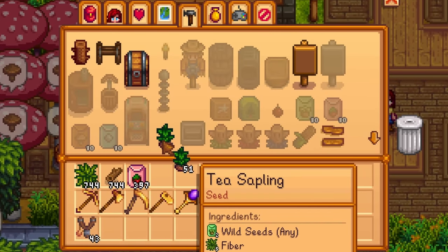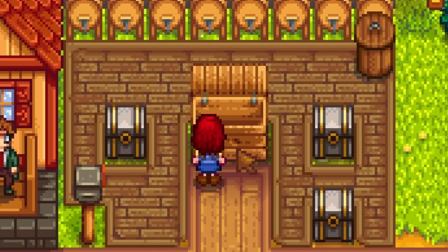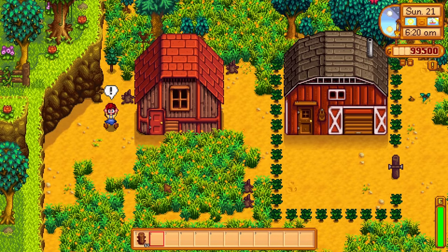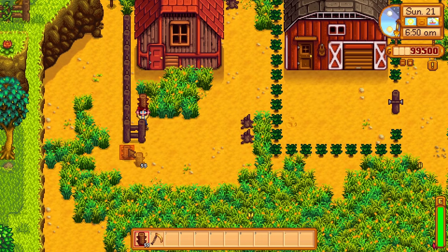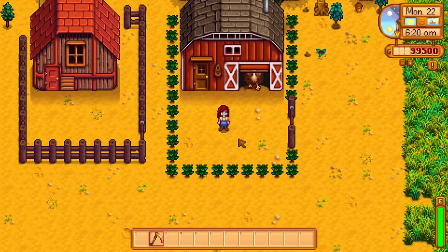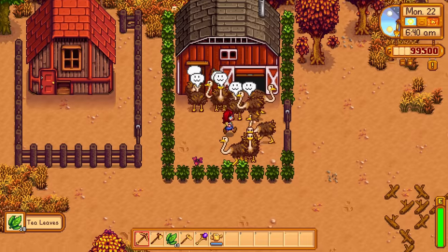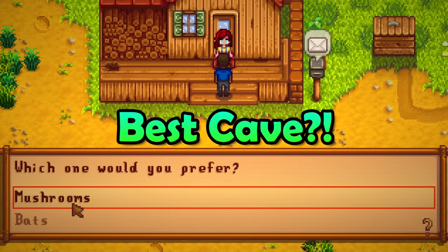I know you'll love crafting tea tree saplings just to sell them for maximum profit, but they do have one other really good use. Keep some tea tree saplings and use them as fences. Regular fences will decay over time and need to be replaced — not expensive, but tedious. Grown tea tree saplings will never decay, they're far more reliable, and you can grab some free tea leaves at the end of each season.